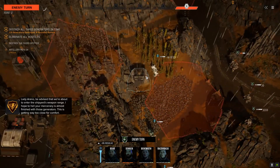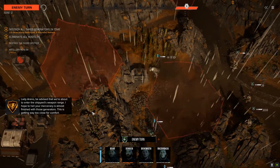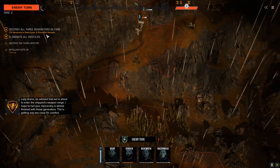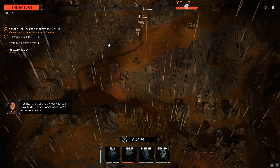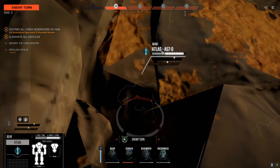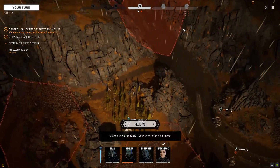Lady Arano, be advised that we're about to enter the shipyard at the West Range. I hope that Hellyer Mercenaries are almost finished with those generators — this is getting way too close for comfort. You, Carter, you know what you have to do. Please, Commander, we're almost out of time. What I probably need is a small generator or something to sneak in behind.